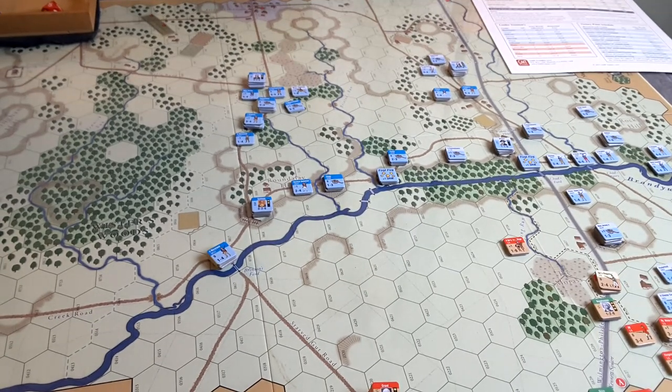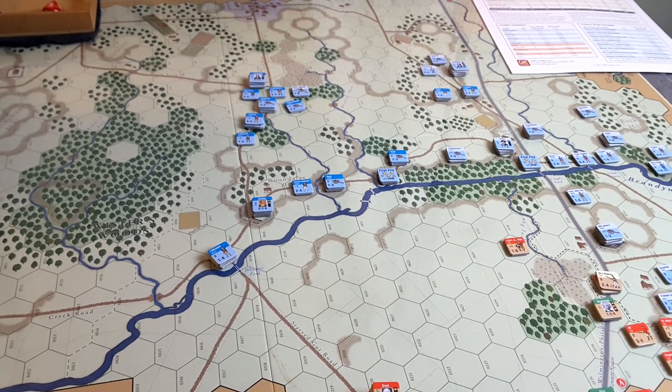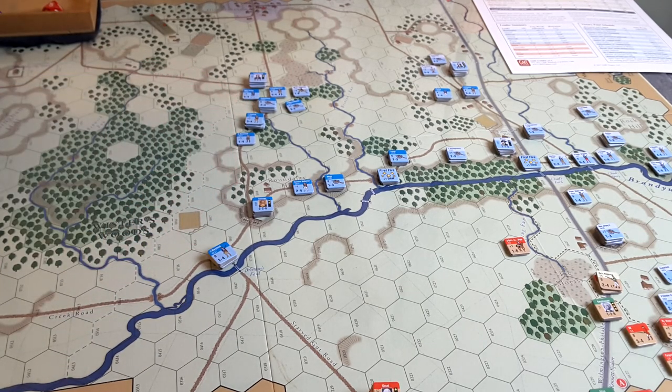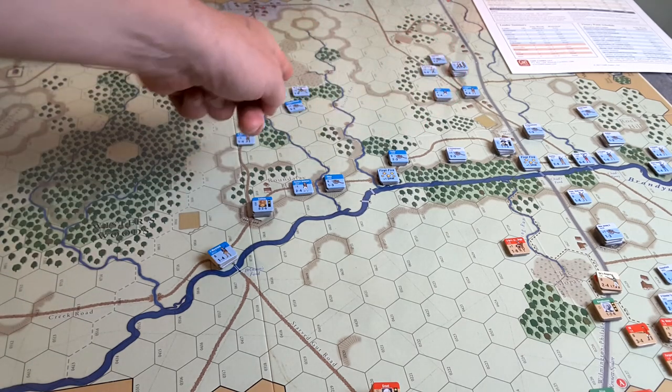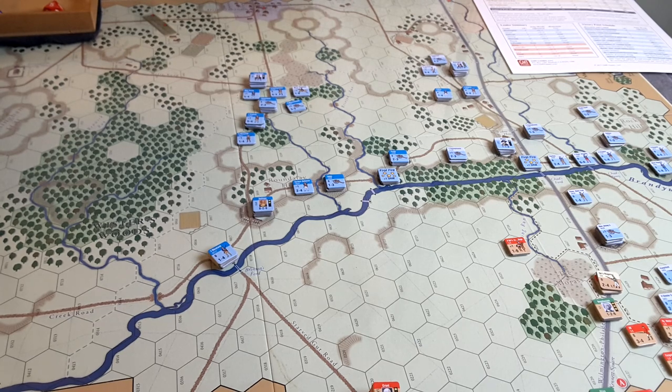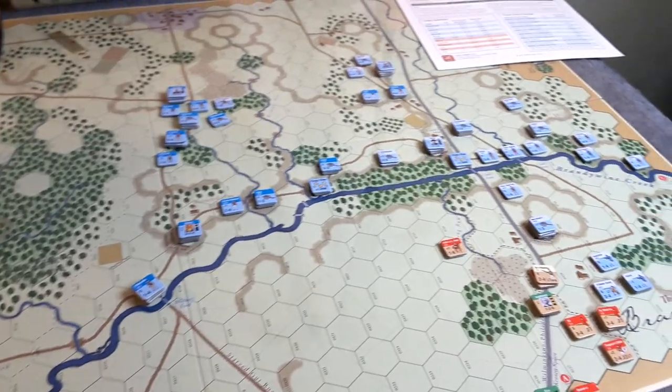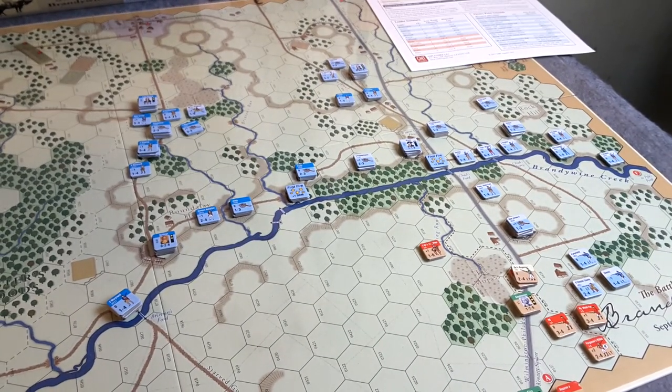Going into Turn 2, the Patriots had initiative and were able to go again. Some minor shifting of forces, especially up here with Sterling. Rumors are getting hot and heavy with the British coming from the north, so I'm kind of shifting some of Sullivan's forces. Even some of Green's cavalry here are moving up from their position to help out. I'm going to get more cavalry down there - they'll be the fastest to reach Birmingham Hill and Birmingham Meeting House.